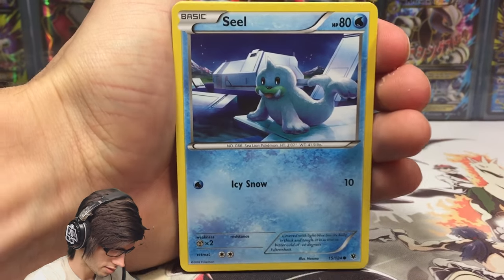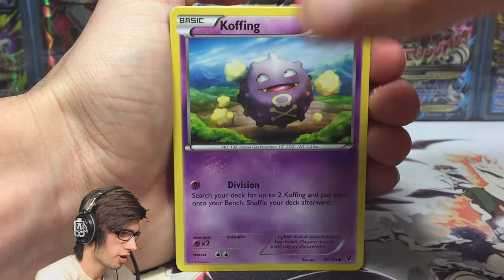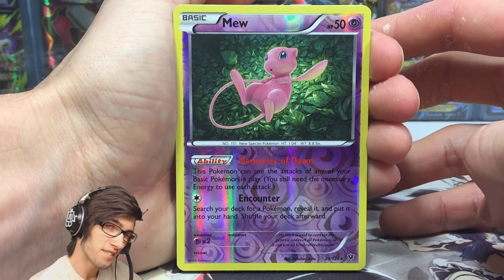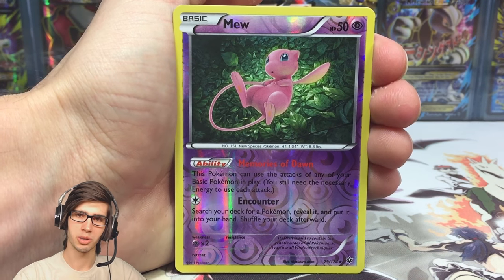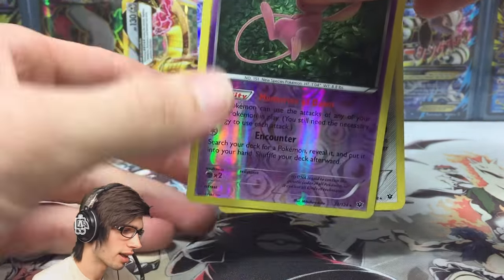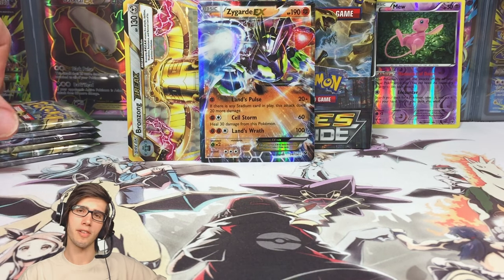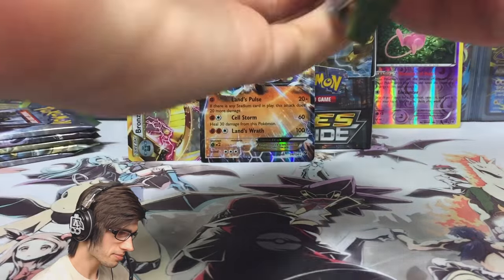We've got a Seel, Cottonee, Riolu, a Vullaby, Koffing, Dome Fossil Kabuto, Altaria Spirit Link, Pokemon Fan Club. We got a Reverse Mew - this one is a Holo in the set, one of the few Holos in the set. There are basically no regular Holos in this set, which probably explains why the Ultra Rare pull ratio is knocked up sky high. Awesome Reverse, and a Bronzong Regular Rare. Mew is definitely one of the faves from the set - probably my favorite Holo by far.